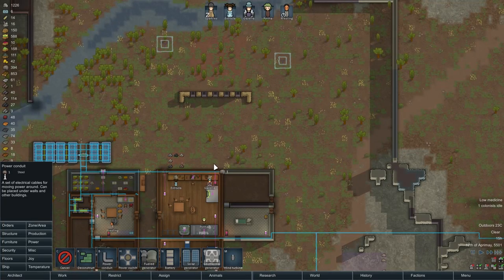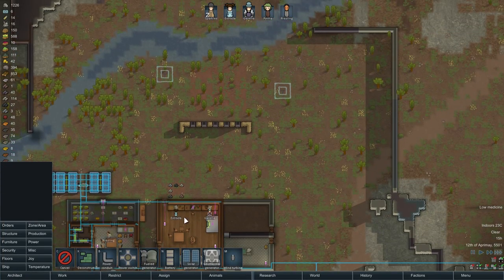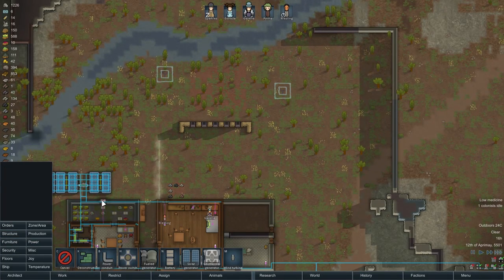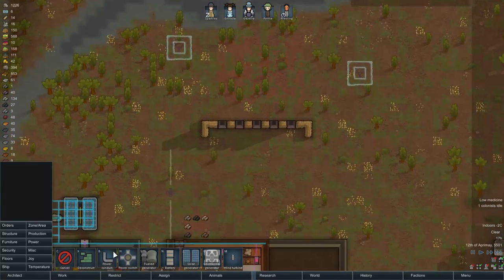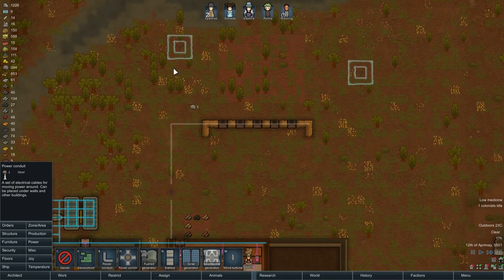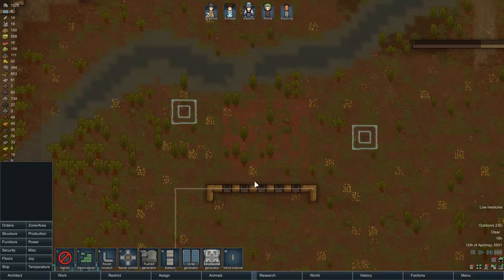Sorry, forgot to put my phone on silence. Alright, so we're going to need to run power up here. Let's put power here, put a switch there. Run power through this wall here. That might be close enough — these two things might be close enough. We'll see. Let them build it first.